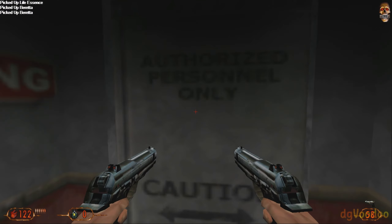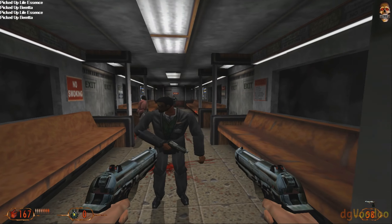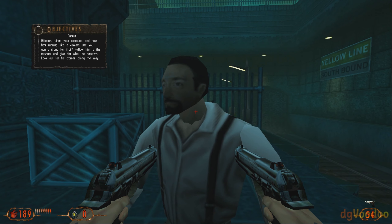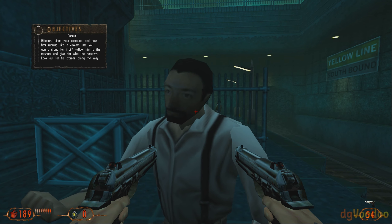This game was developed by Monolith Productions and published by GT Interactive Software, released on PC in 1998. The story basically goes like this: over 100 years have passed since the events of the first game — and you remember how good Blood was, a fucking amazing game.